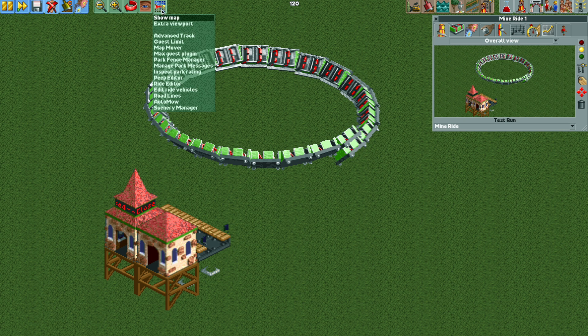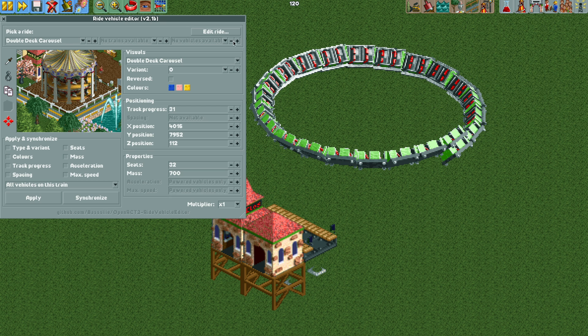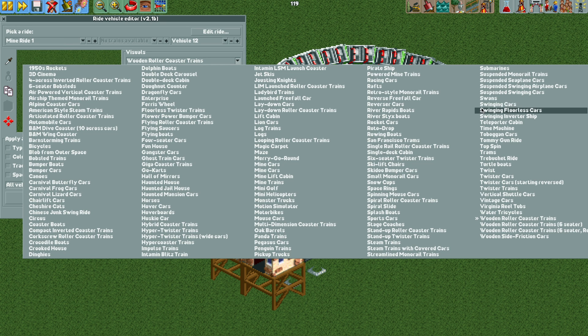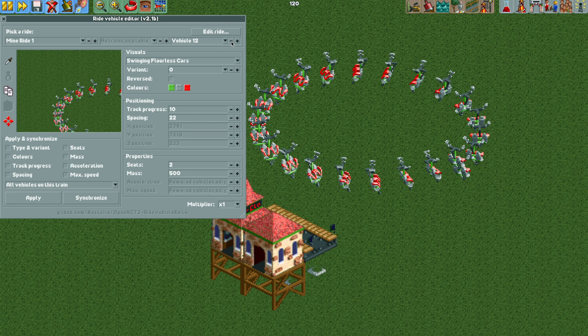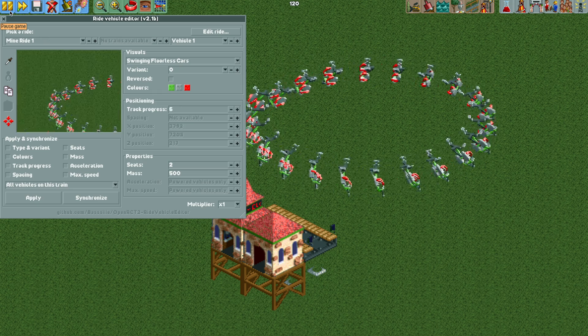To fix this, we're going to open the edit ride vehicles plugin — the link is in the video description. Select the ride and change the ride vehicles to the swinging floorless cars, then hit apply vehicles to all trains. Go to vehicle one and look at its track progress — vehicle one is at track progress 7, but vehicle two is at track progress 98. Move vehicle one backwards to track progress 98 so they're on top of each other. When we unpause, it's no longer stuck and operates as it should.